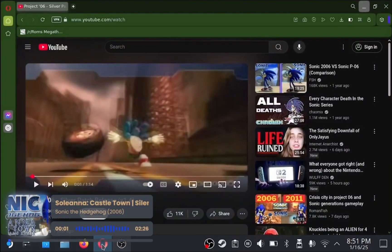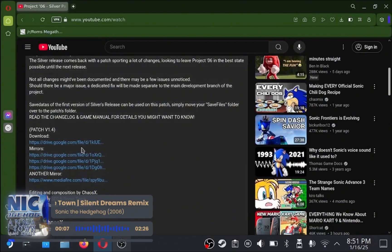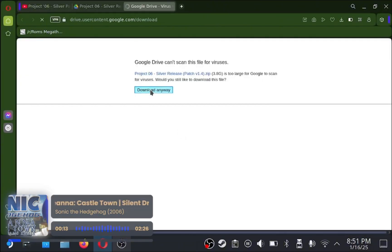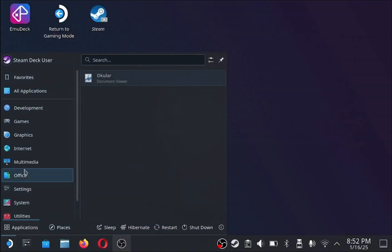First thing we're going to want to do is open up the link in the description for Project 6's Silver Patch update. I actually didn't use this version, but I don't think the version will matter necessarily for this patch. Go ahead and try to download it. Sometimes you'll get that you can't download it because the link's been used too many times — just pick a different link and find one that works under that description.